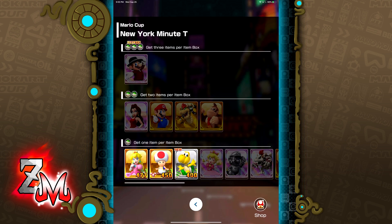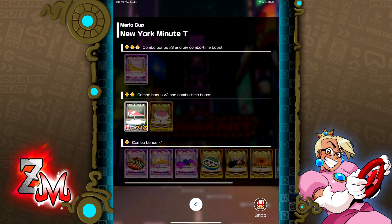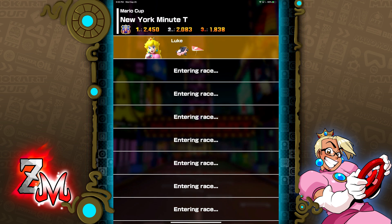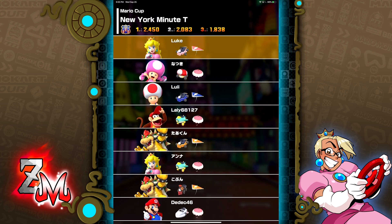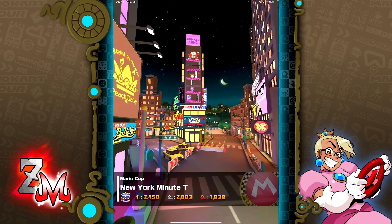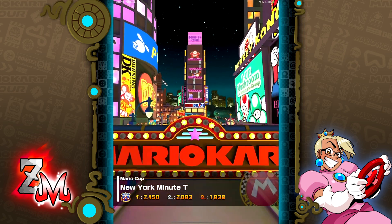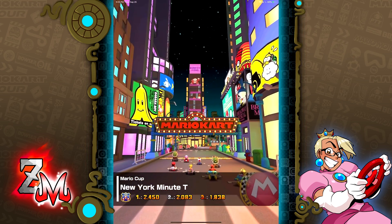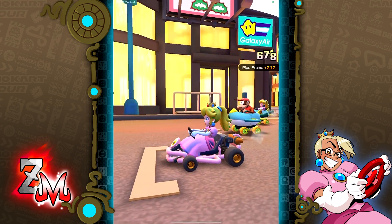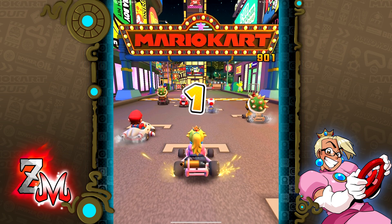I was fortunate enough to unlock Princess Toadstool Peach early on. As many of you know, she's my favorite Mario Kart character — a general Mario character to play as. The way you unlock characters is like gacha games where you spend money and gamble for them, but luckily you can unlock them with in-game points. I feel like all Nintendo mobile games have a fair way of unlocking things without having to pay, so that's pretty nice.